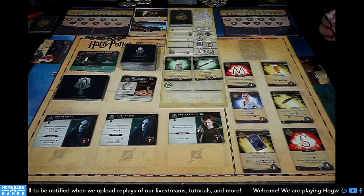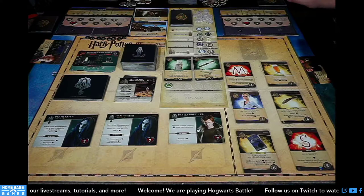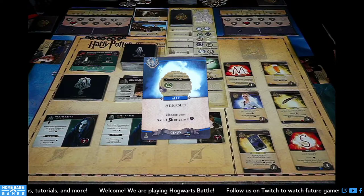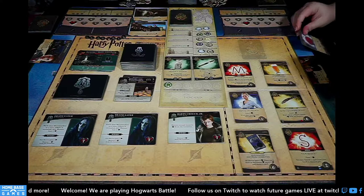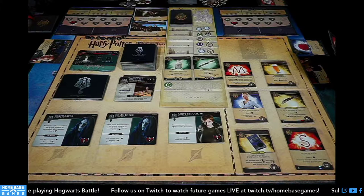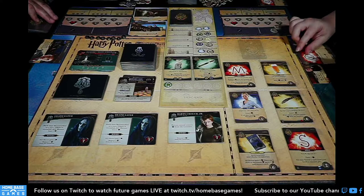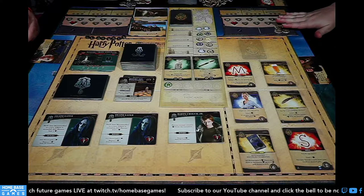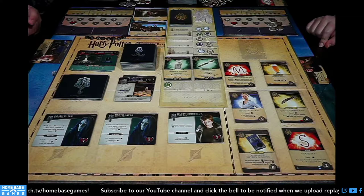My turn — dark arts all clear. I know the top of my deck is a starting card, so I'll use Arnold to get two health, then trigger my Undetectable Extension charm — reveal the top card; if it's a starting card, gain two influence. That gives me two influence. With three Alohomoras I'm at five total influence — same as the previous player. I think I'll buy the Butterbeer for two or Wingardium Leviosa for three — I want items for my Divination ability.